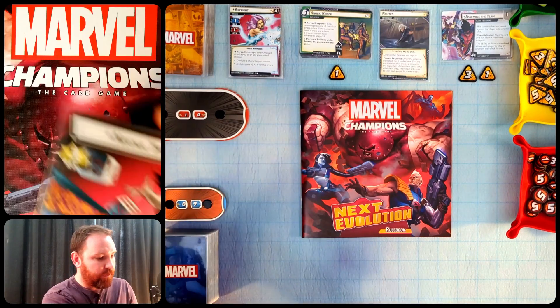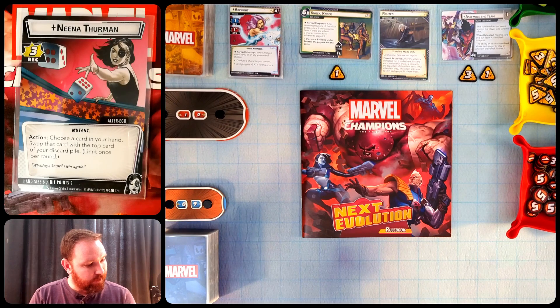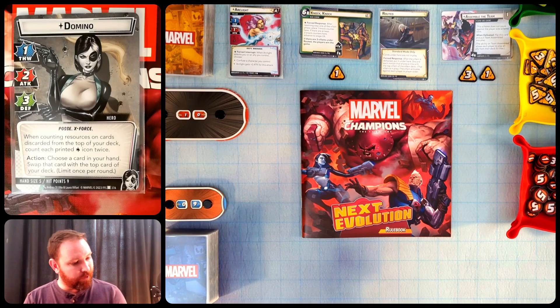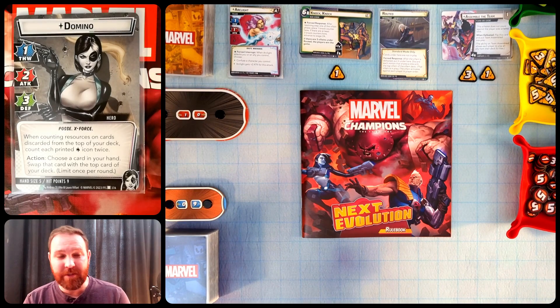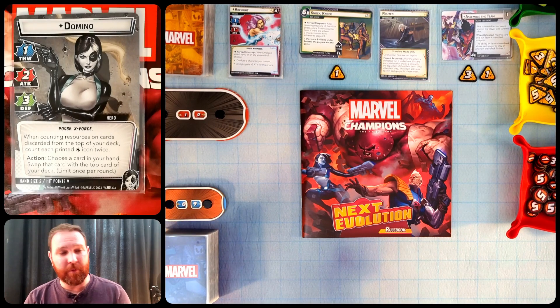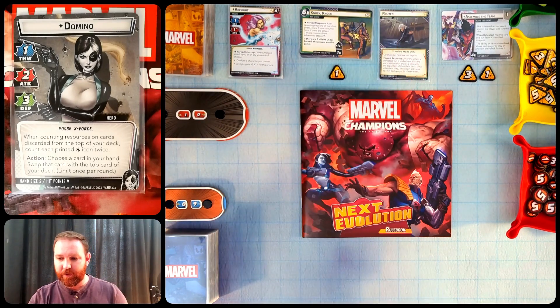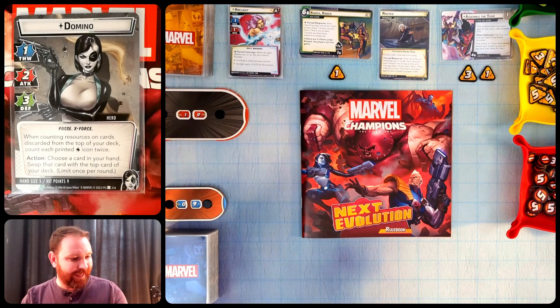Let's take a look at Domino. This is her alter ego form, Nina Thurman. She has three recover. You can choose a card in your hand and swap it with the top of your discard pile, or in hero form swap it with the top card of your deck. She also says that when counting resources on cards discarded from the top of your deck, count each printed wild icon twice. Domino has one thwart, one attack, and three defense.